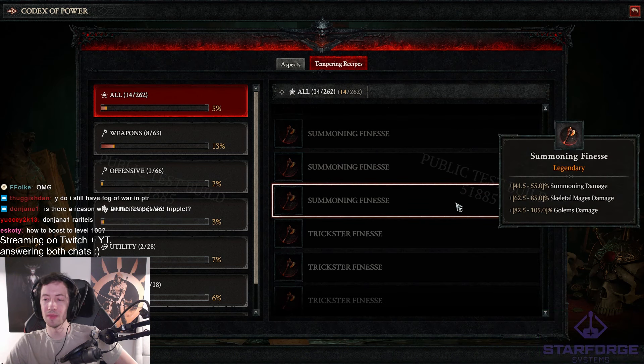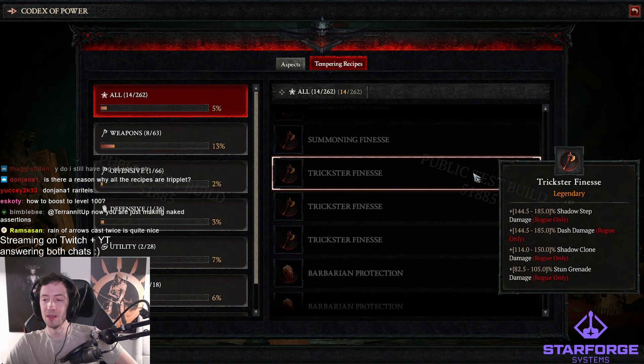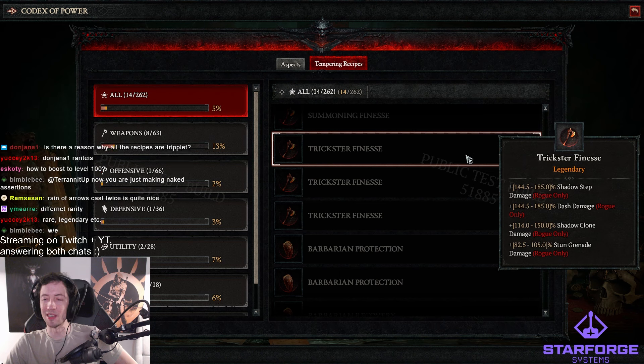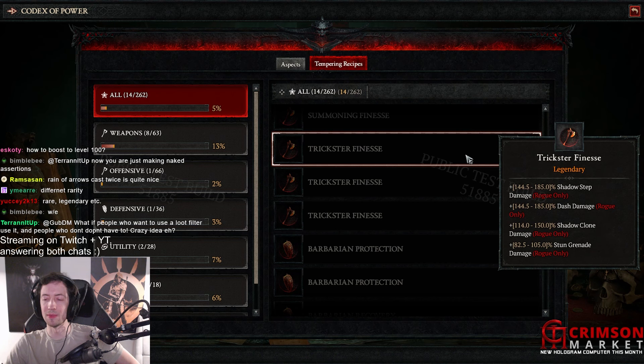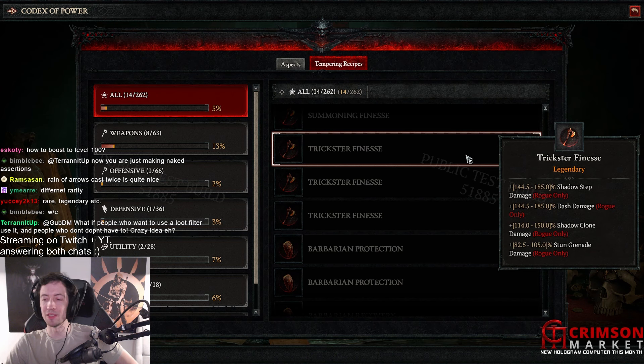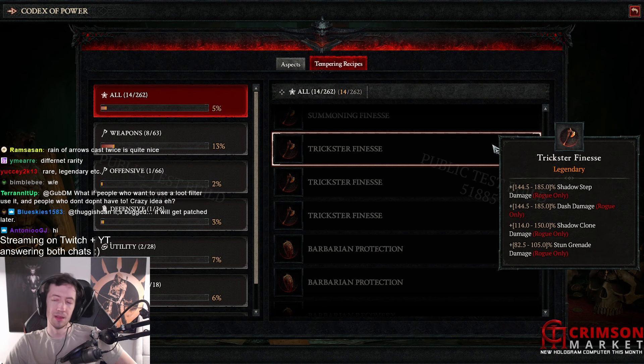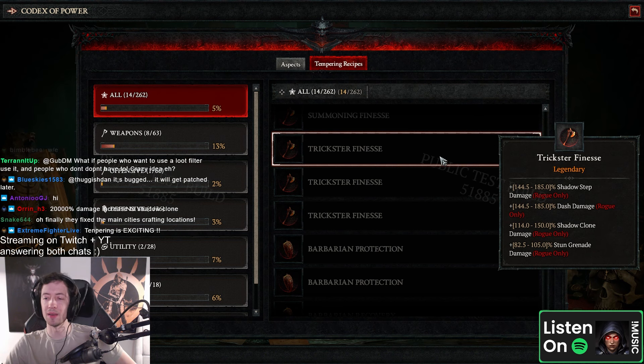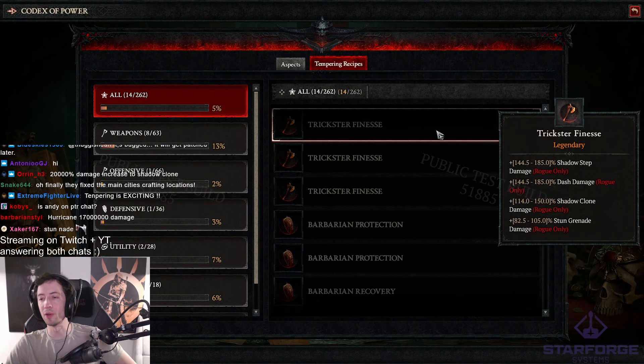Summoning finesse — okay, a bunch of minion damage. Trickster finesse — shadow step damage 185%, dash damage 185%, shadow clone damage. Stun grenade damage. I'm not sure if you want to go for the stun grenade damage — you're probably gonna go for the duration and the size or whatever, and the procs — go full attack speed and these kinds of things. You only have a very powerful glyph for stun grenades.